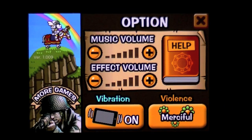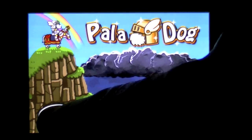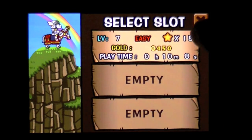You've got the options there. You can turn the vibration off. Violence Mode can be Merciful or Ruthless. There's also Easy, Medium, or Hard gameplay. I've got one of the three save slots going already.